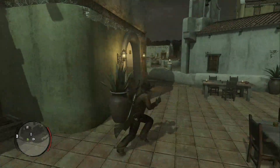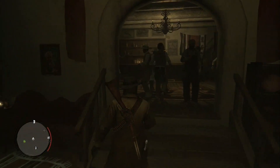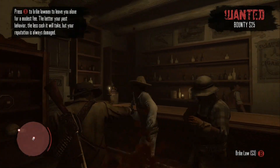Alright, welcome back to Red Dead Redemption. This is part 16, and in this part we're just going to continue our journey in Mexico. From where we last left off at Chuparosa, we're just going to head into the bar here and start a bar fight.